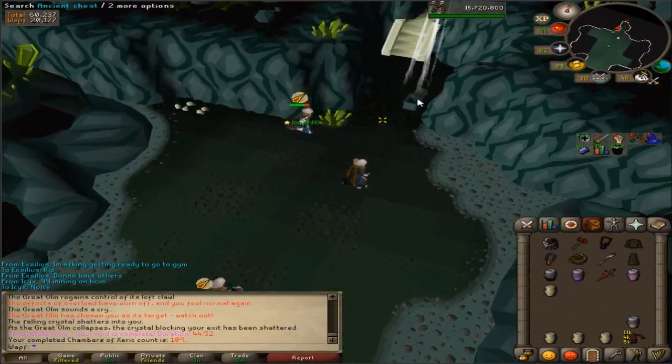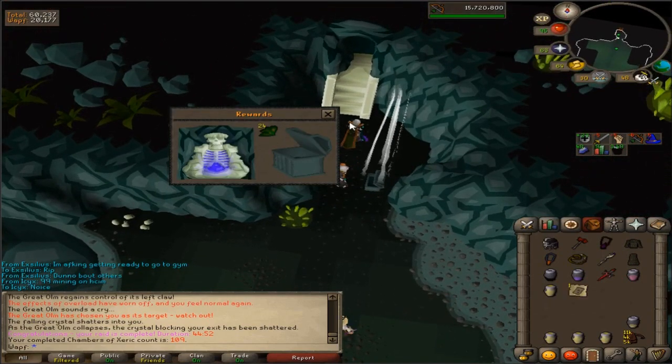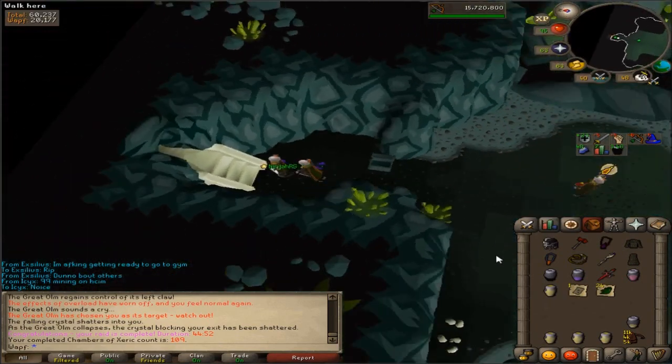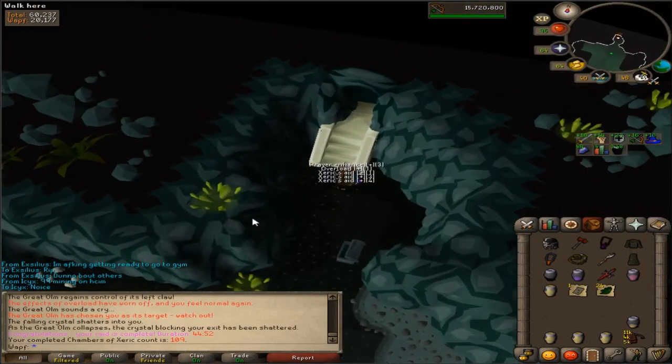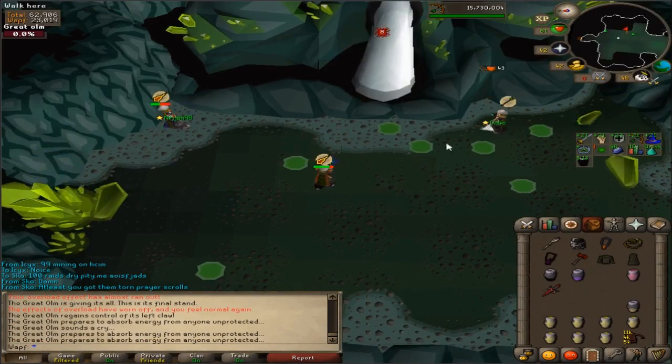100 dry now. And a Torn Prayer Scroll. At least I'm going to get like 200k. I'm going to go neck myself now. That's disgusting. K points — come on, we deserve something. This is like a beautiful raid. Come on.